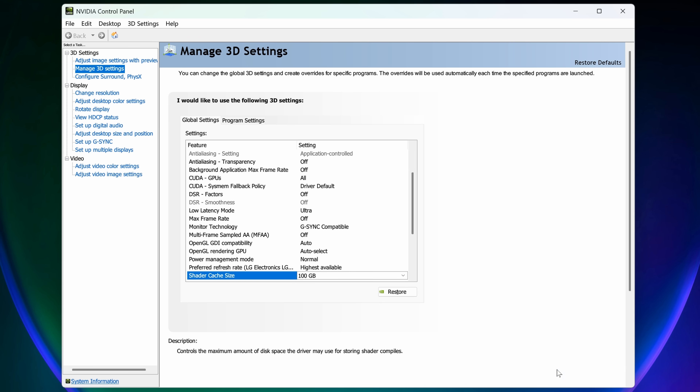So I actually put this to the test and included four other games. We're going to be taking a look at five different games with the shader cache size at default, as well as at the 100 gigabyte custom setting, to see if it really does improve your FPS.